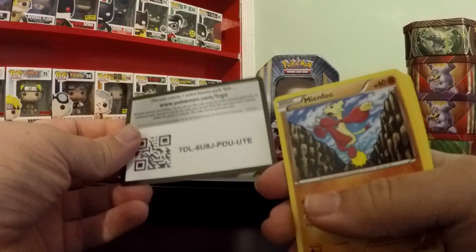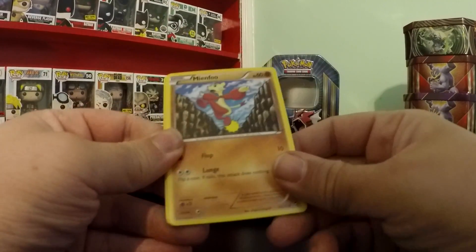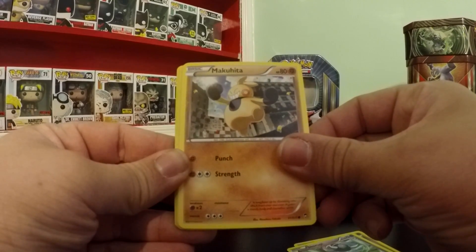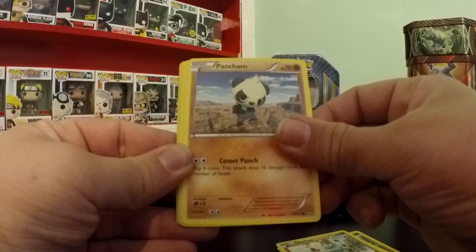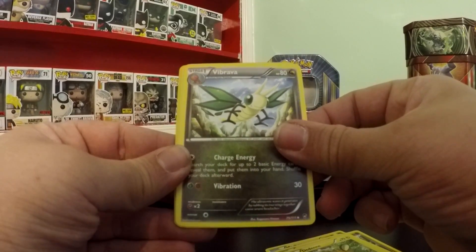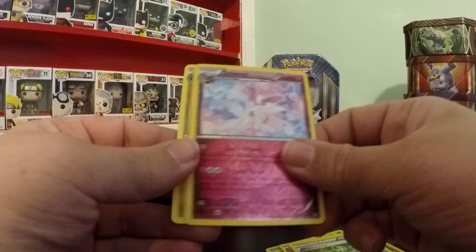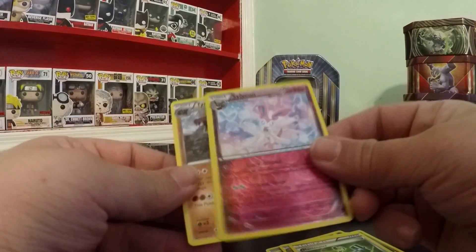Here's the Furious Fist pack. There's a code of course - all these boosters will have codes in them. This booster has a Mienfoo, Skorupi, Makoeta, Machop, Pangoro - one of my favorites - Dedenne, Vibrava. We've got a Maintenance Trainer. Sylveon is the Reverse Holo and that's a Rare, so that's really nice. And then the Rare is not a Holo and it is Tyrantrum. So that's pretty awesome. Sylveon's a really good card.